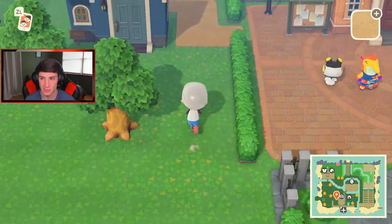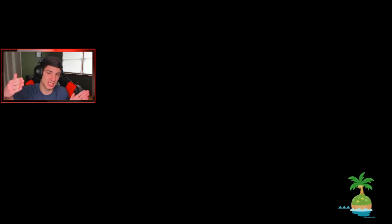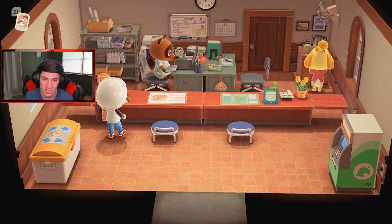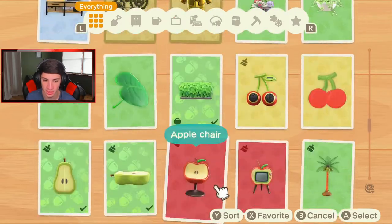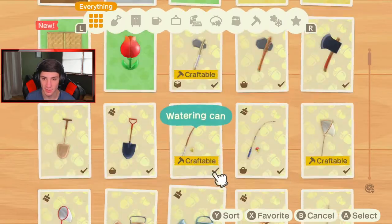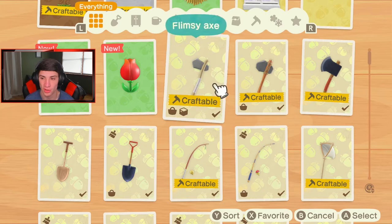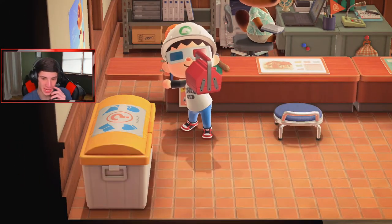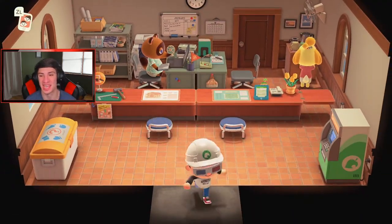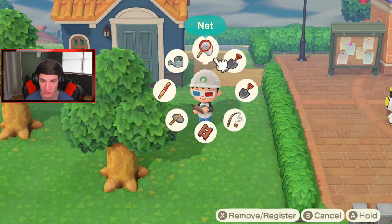I want to go create a stone axe while I'm right here to destroy those trees. I'll craft it - we have plenty of stone and branches. I love how Tom Nook has a poster of himself on the wall - imagine walking into your room and just having a poster of yourself. That's such a Tom Nook thing. Here we go - let's bring out my axe. I'm gonna slap up on these trees - yo what tree wants it? You're gonna get it.